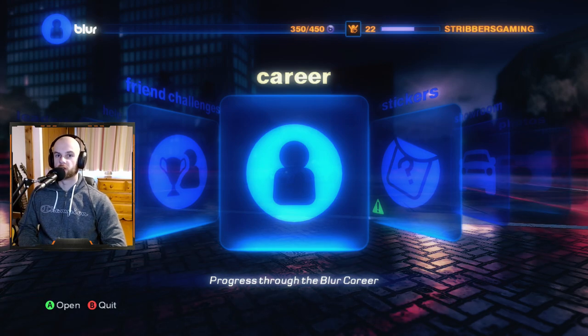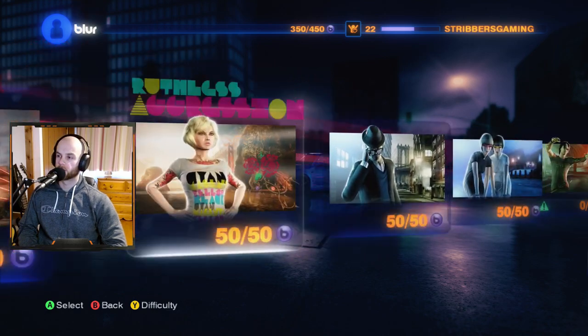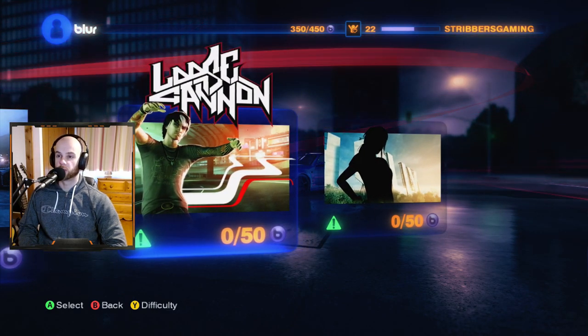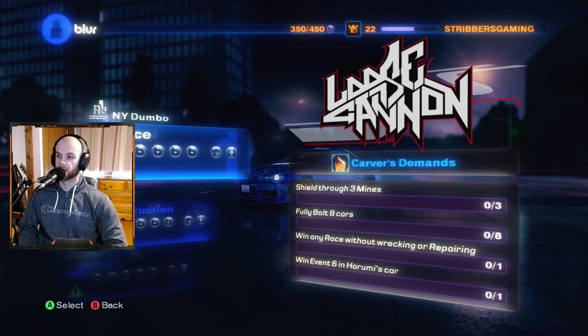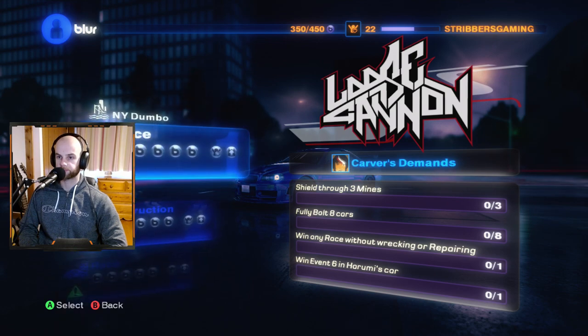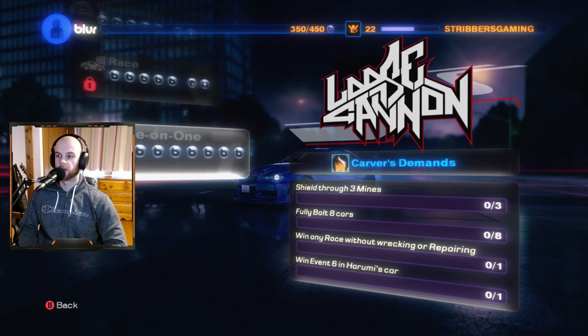Hey guys, and welcome back to Blur Hard Playthrough. We have reached the penultimate episode — only two more left. In this episode we are going to tackle Loose Cannon. We have Carver, and his demands: Shield Through Three Mines, Fully Bolt Eight Cars, Win Any Race Without Wrecking or Repairing, Win Event Six in Harumi's Car, and a mixture of all types of events.